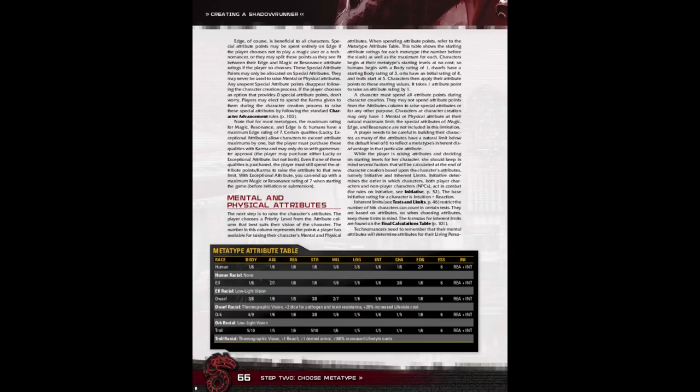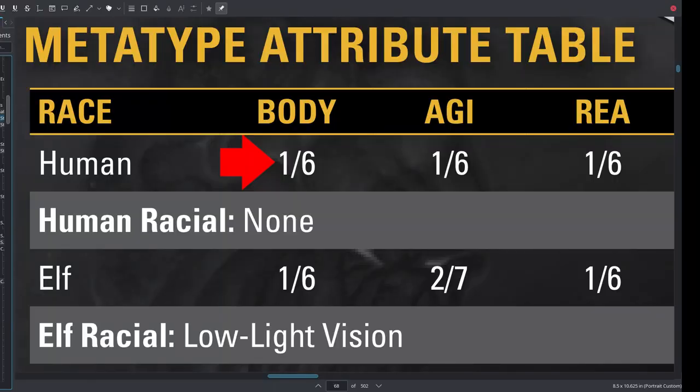Technomancers call their connection with technology resonance. Step 1: Pick a metatype — your species. Pick a metatype from the metatype attribute table on page 66. On your character sheet, add the low number (the one to the left of the slash) to its corresponding attribute. There are eight attributes: body, agility, reaction, strength, willpower, logic, intuition, and charisma.